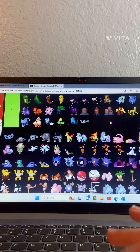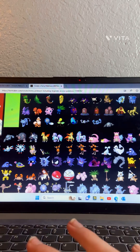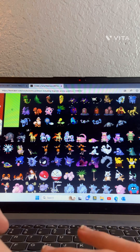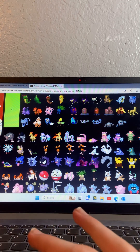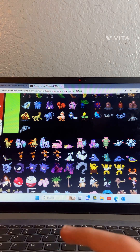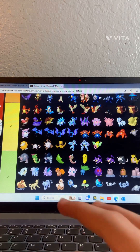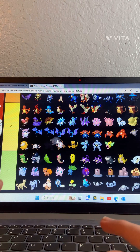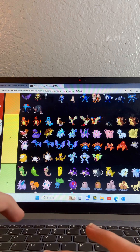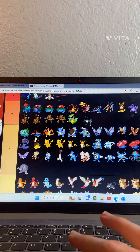Geodude — yeah, all of Geodude's line goes in here except Golem. Alolan Golem — I like the design of Alolan Golem more than regular Golem, so Alolan Golem is going to go in A tier.